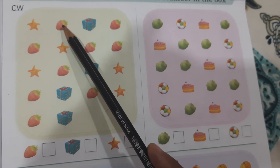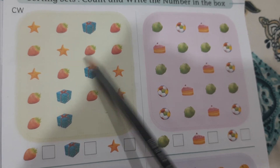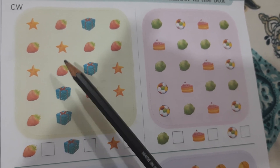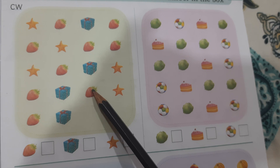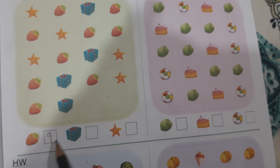Strawberries — how many strawberries? 1, 2, 3, 4, 5, 6, 7, 8, 9. So the answer is 9.